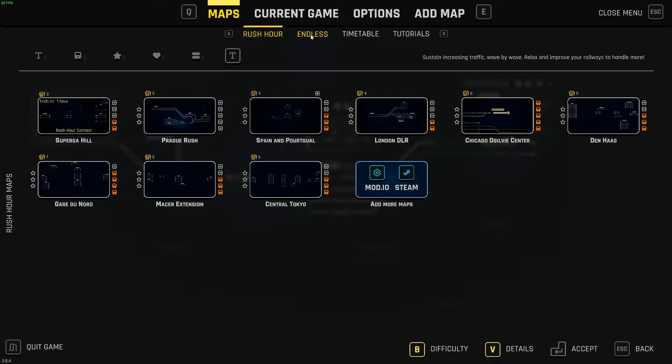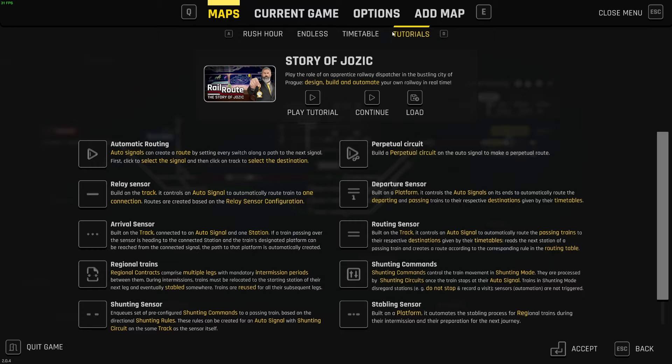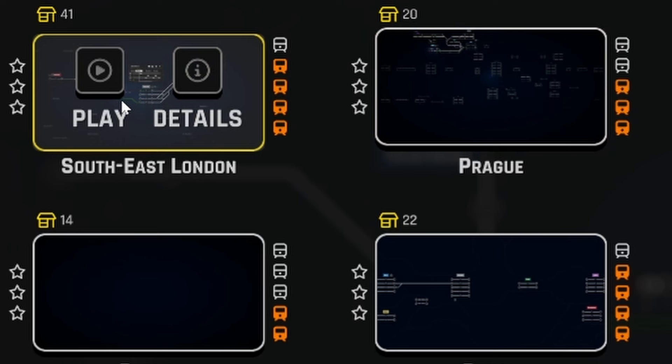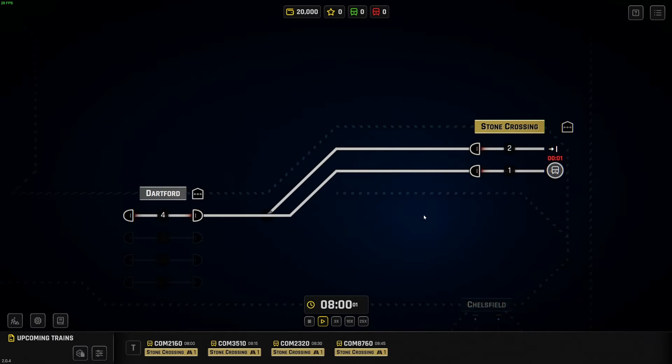Railroot has three game modes: rush hour, endless, and timetable, and you can play across over 2,000 maps thanks to the Steam Workshop community maps. For this video I'm going to be playing endless, and we're going to pick one of these. Let's go with South East London. We're not going to use any of the game configurations — we're going to work our way all the way through from the start.